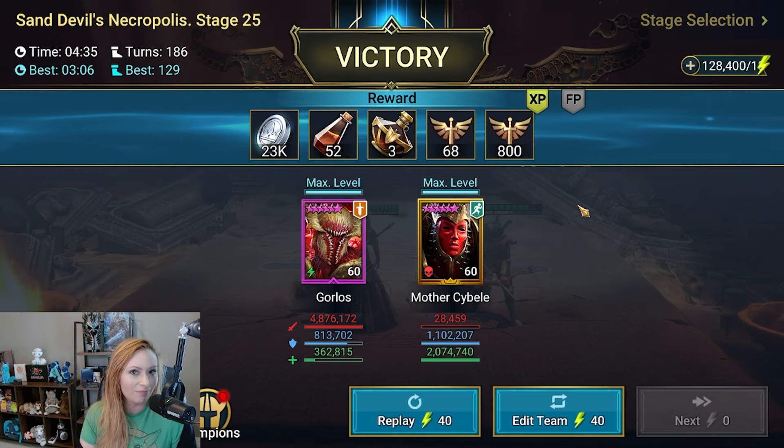This run took four and a half minutes — look at how much damage we got on Gorlos: 4.8 million! Drop some comments down below — are you still running Sand Devil Necropolis? With Marius now in the game, some missions to obtain him include getting oils from Sand Devil. Share what teams you're running, whether you have some duo teams yourself, and thanks for watching!